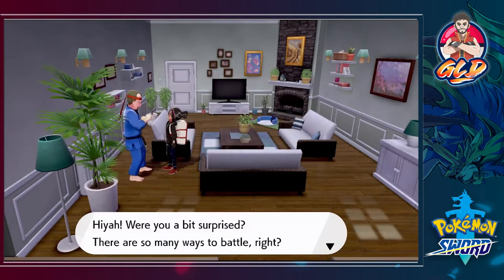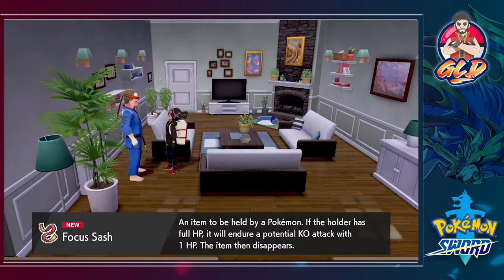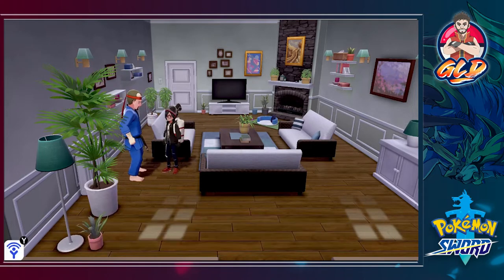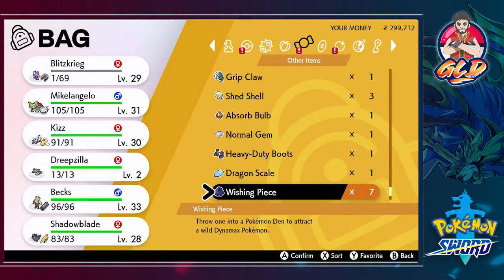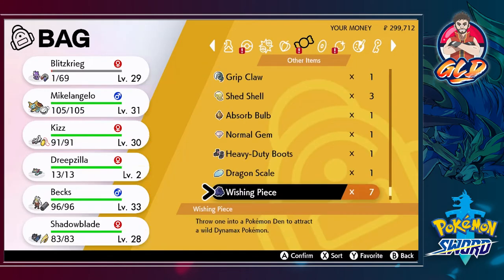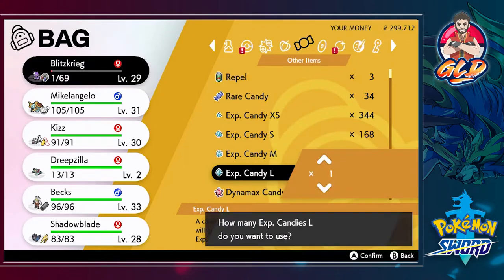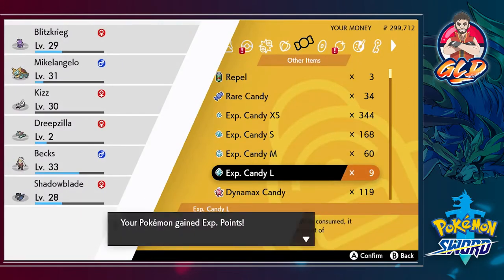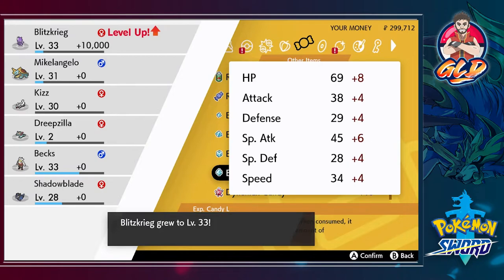Black Belt Brian says 'You won the battle of focus!' and gives us the Focus Sash — useful for Gigantamax battles. Now I'm getting tired of seeing my Pokemon faint. I'm going to give Blitzkrieg a Large Rare Candy right here. One Large Rare Candy gives him 10,000 experience points and levels him up to level 33.